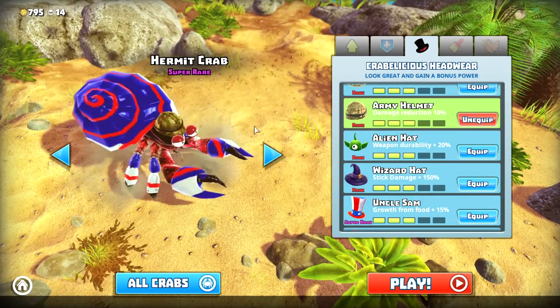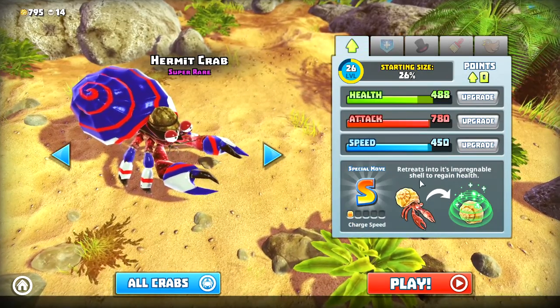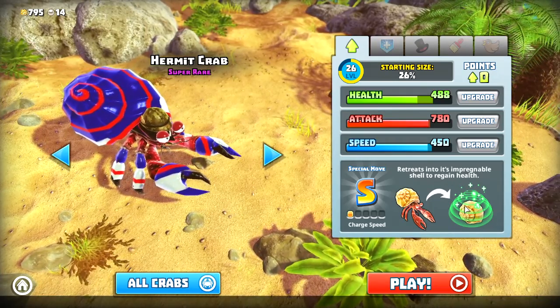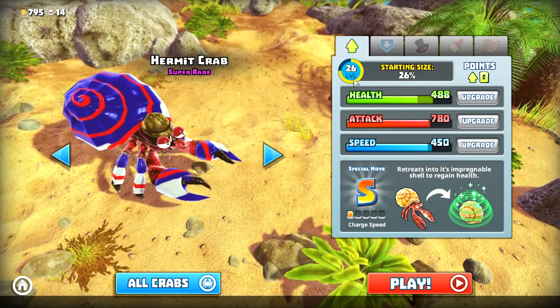What is the special ability of the Hermit Crab? Pop the button — the ultimate — retreats into the impregnable shell, making you invulnerable while gaining life points back. My crab currently has pretty high base stats, Level 26.